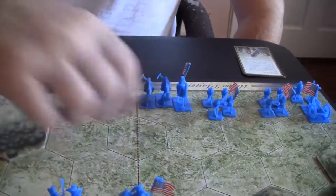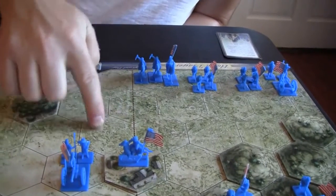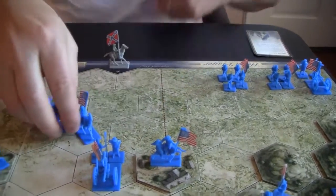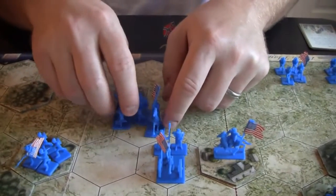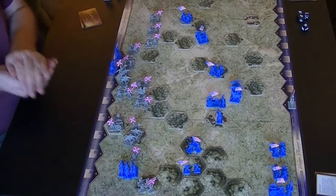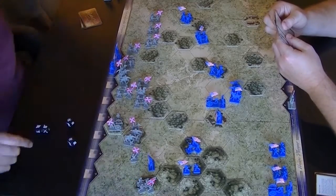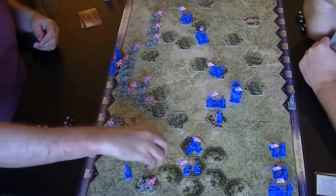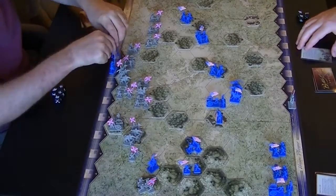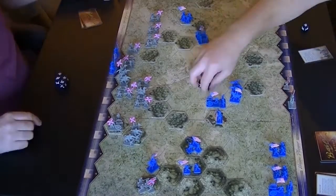He's bringing up some of the cavalry from the rear. That was the difficulty of this battle historically — the Federals were really divided and trying to unite. And now the Confederates are going to fire back on that cavalry harassing their right. They take out two of them and cause the other one to retreat. They continue firing down, and he fires back and takes out that infantry unit.